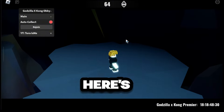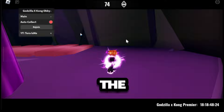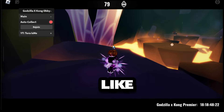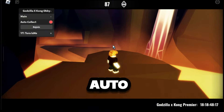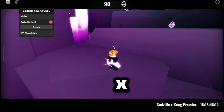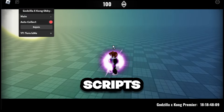Ready to master auto-farming? Here's a step-by-step guide. First, you'll need to download or get the script from the video link. Use an executor like Codex for emulator or Krampus for Windows. This will activate the auto-farming feature in Godzilla X-Kong Obby. Just skip the ads to get the script from Venus Lockscripts.